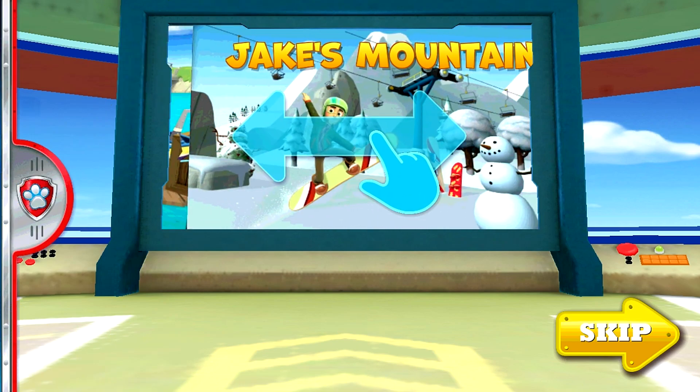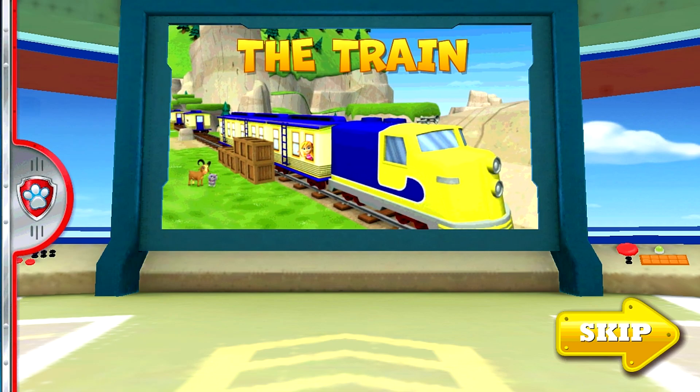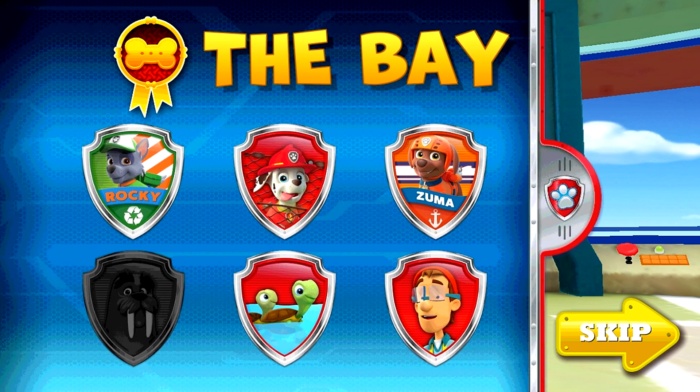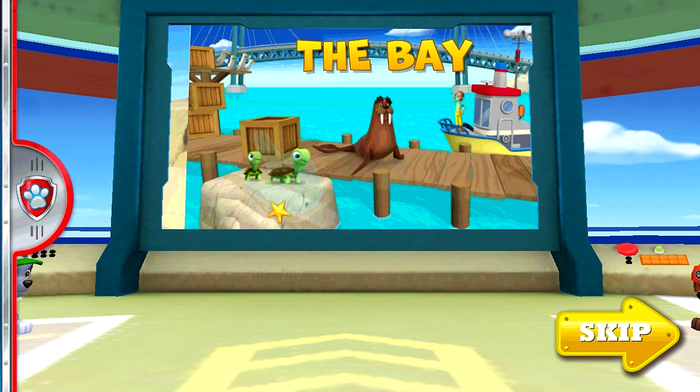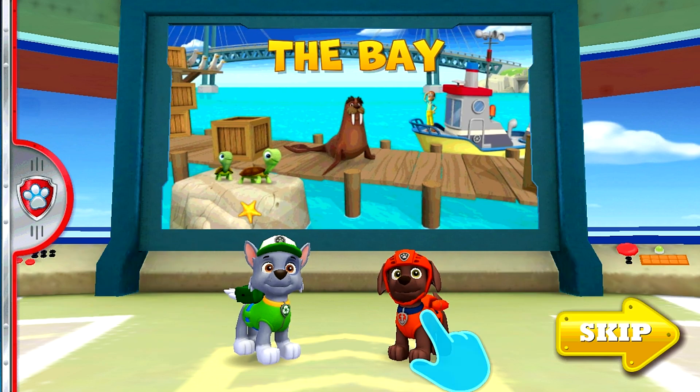Swipe through the places in Adventure Bay to see where we need to lend a paw. To see the awards you can earn on a mission, tap here. When you see the location you want, tap a pup to lead the mission.